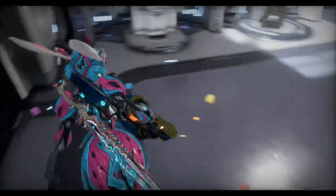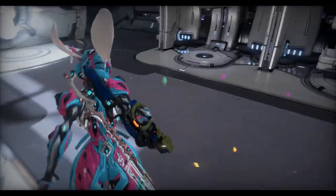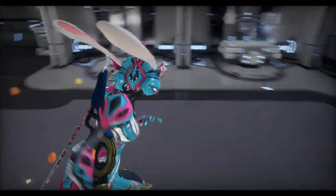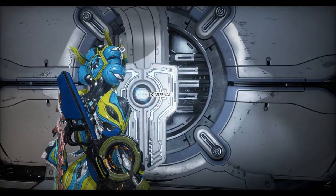So you have to go down to the back of the ship. You can see you can also get the ephemera which drops the Easter eggs behind you when you run, which is pretty cool. So you go to the back of the ship with the arsenal.